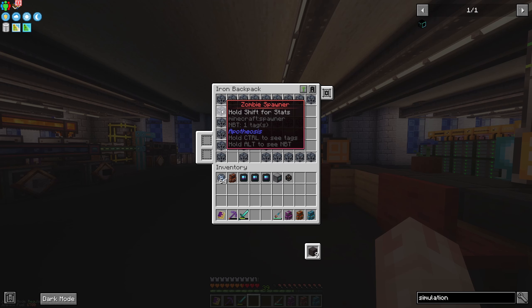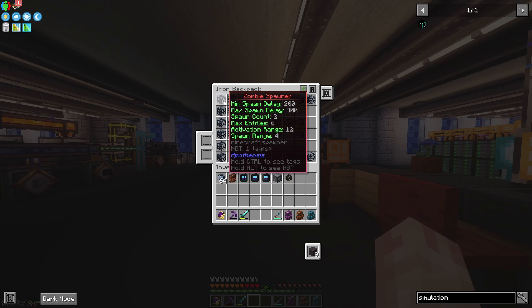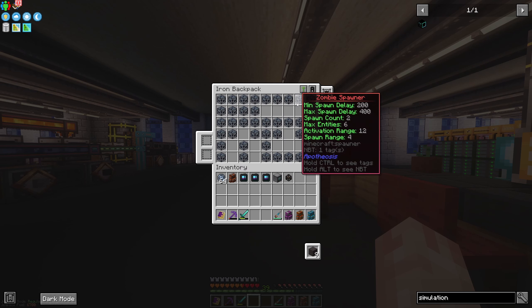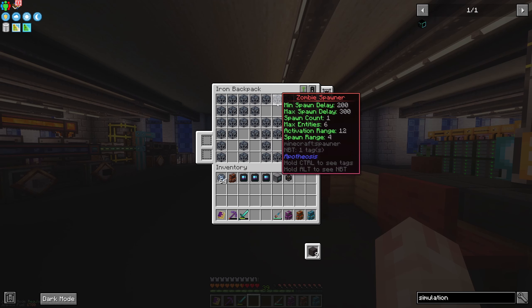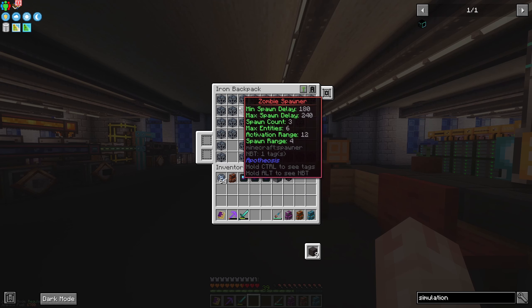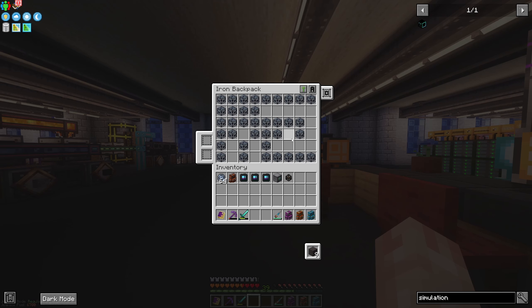The neat thing about these Apotheosis spawners is in the wild they all have different things already on them. This one has a spawn count of three, this one has spawn count of two, but the min and max spawn delays are different between them. So it's actually important if we want to use one for a farm — we can just pick one that already has really good rates and add on to that, saving a bit of effort.